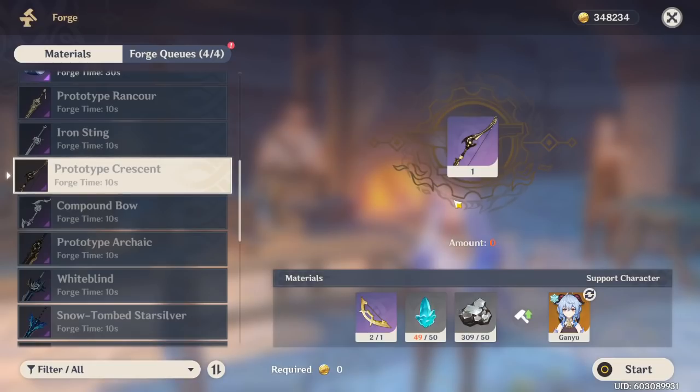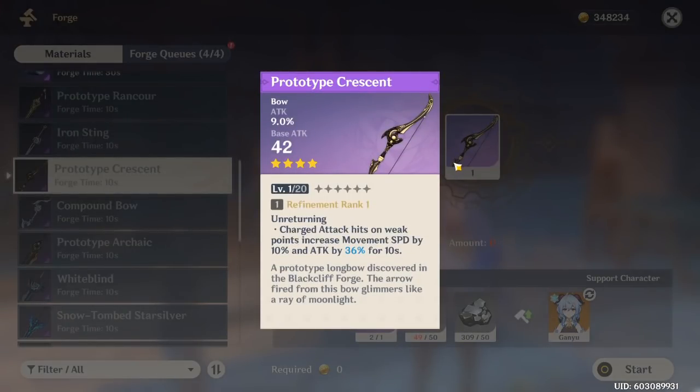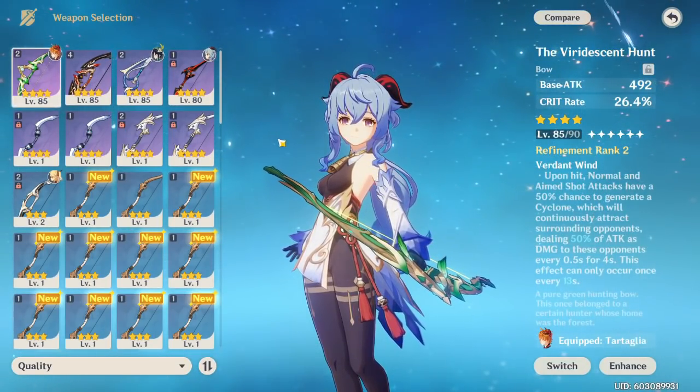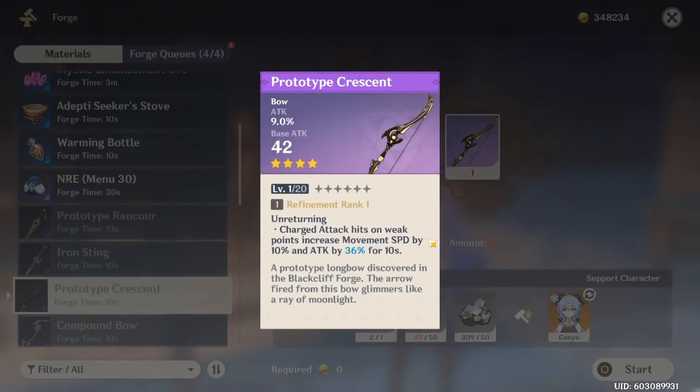Now we're going to talk about weapons on Ganyu. A strong suit of Ganyu is that she's very free-to-play friendly. Her best 4-star weapon is actually the Prototype Crescent. Most enemies have weak points, and this attack bonus — which goes up with refinement — is pretty huge once you do a single charge attack on a weak point, which you're going to be doing as DPS Ganyu. On top of that, the stat it gives is attack percent, which is very nice. The Prototype Crescent is just the best free-to-play weapon and the best 4-star weapon for Ganyu, only bad in situations like Abyss floors with just slimes.